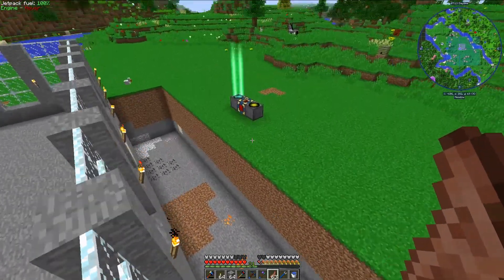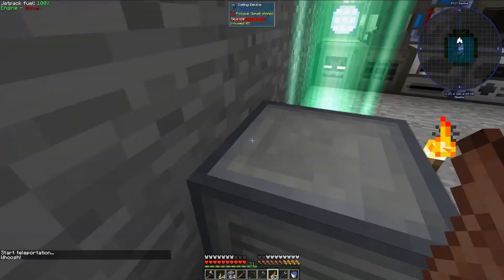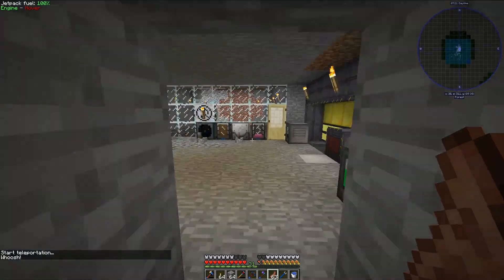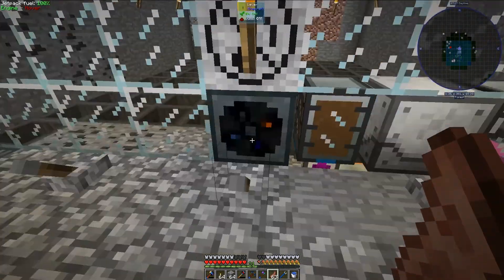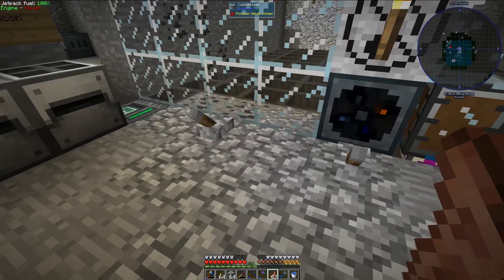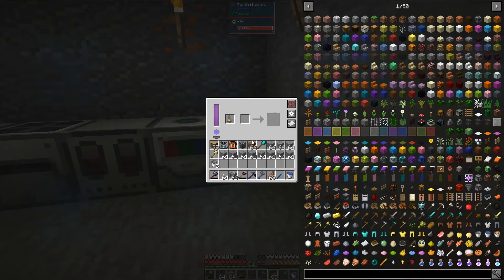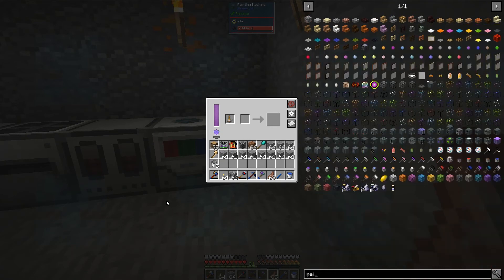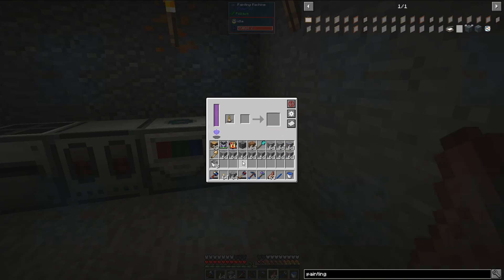The first thing I am going to do is go back to my other base. Here we are, and I'm going to paint a facade. I actually attempted to do this a long time ago when I built this system right here - I wanted to lay down an unpainted facade but it would not let me. Between episodes I did make this painting machine; it's not too hard to make. How it works is you throw in one material that you would like to paint a facade or machine to look like, and then you throw in your facade or machine and it paints it.